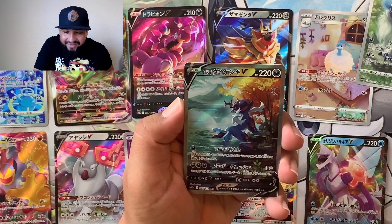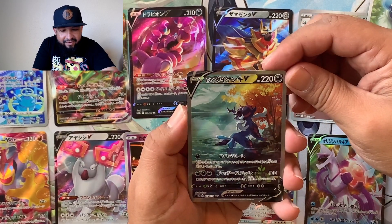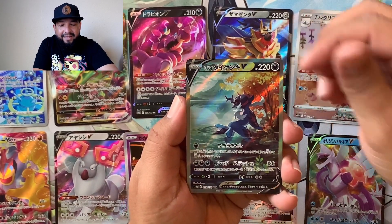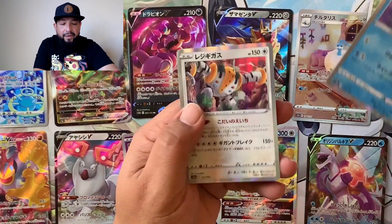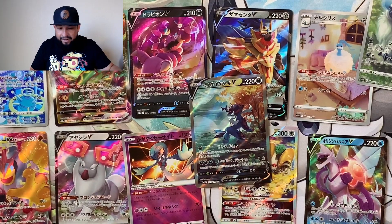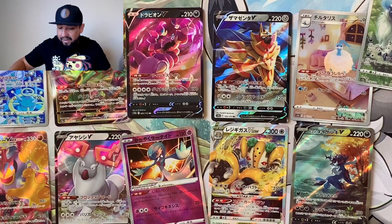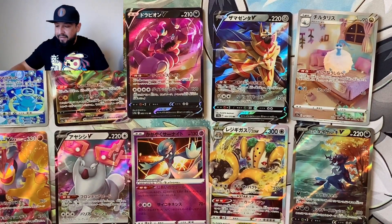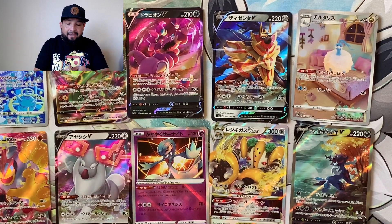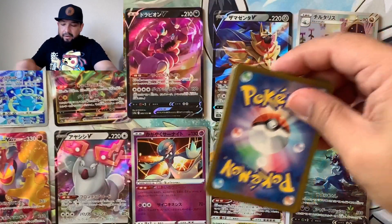This one is really nice — a Zamazenta. I don't think it's an alternate art but look at the texture on it. I like this one better than the one with the red background. Then Regigigas! Let's put him right there. And look at this Absol — that's legit. Two packs left. Usually the last pack doesn't have the fire; it's usually the second to last. We already got three character rares and one secret rare, so I think we're done with those.